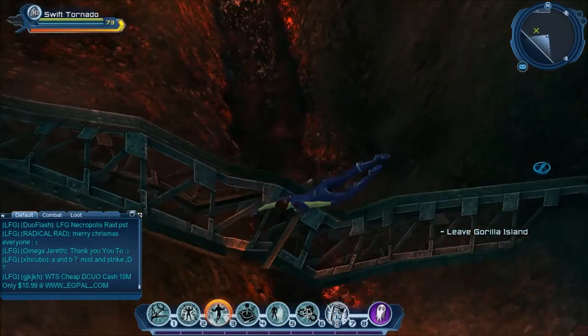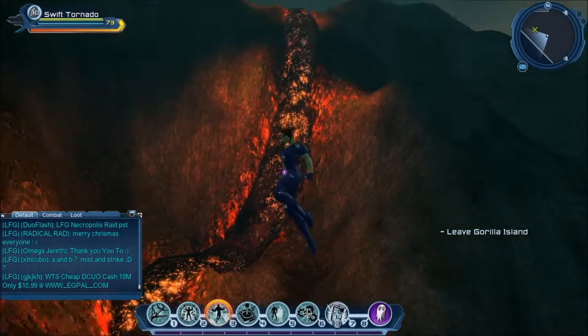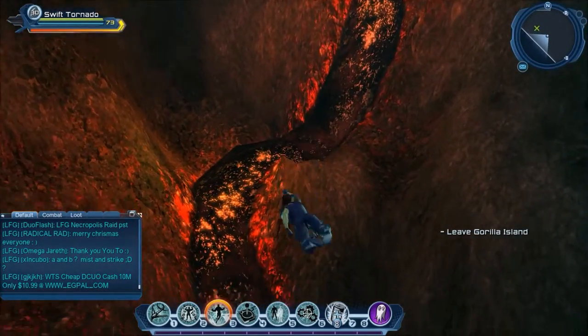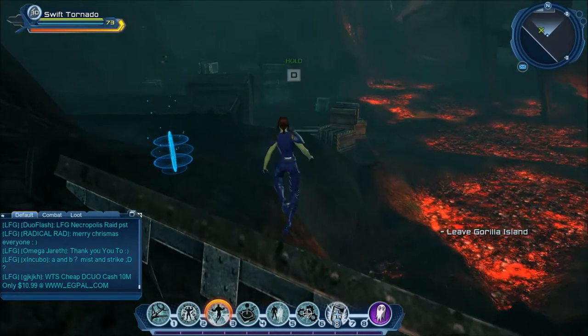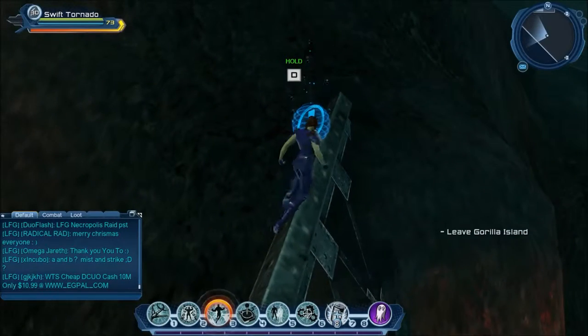So it's on what looks like a metal type of thing on top of these rocks where lava is flowing. I'm going to be showing you where it is on the map. On the map this briefing is located over here. This is the first briefing and it's called Gorilla Island Lois Lane. I'm going to go ahead and pick up this briefing and then we go off to the second briefing.